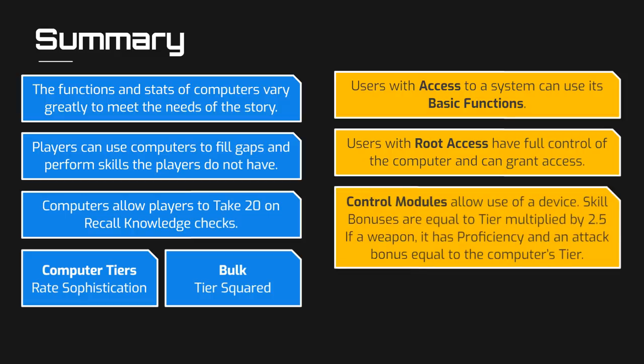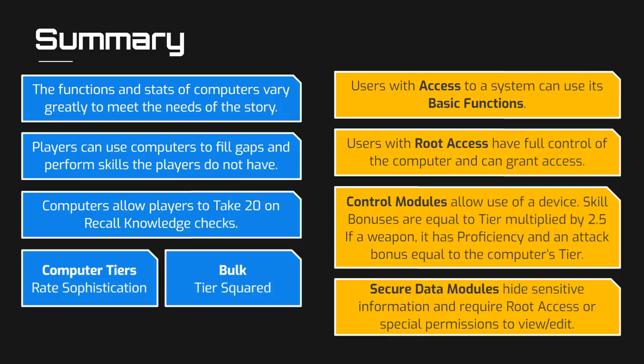There are four broad categories of modules. First are control modules, which allow the computer to control other devices like cameras, a turret, or spy drone. When a skill check needs to be made, the computer makes the check with a bonus equal to its tier multiplied by 2.5. When controlling a weapon, it is considered to have proficiency in that weapon and has an attack bonus equal to its tier. Secure data modules allow a computer to hide valuable information from view — the information can only be viewed by users with root access or those specifically granted permission, and these modules can be further secured behind firewalls.